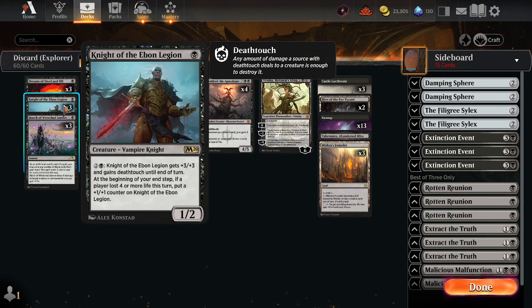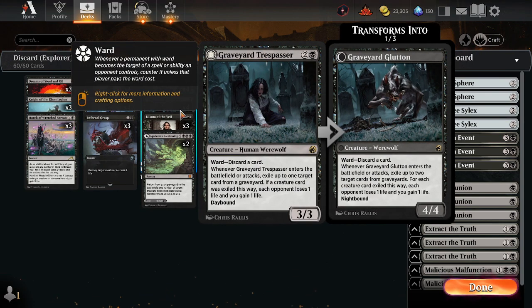For our creatures that are our win conditions, we have Knight of the Ebon Legion, a fantastic one-drop that can come down and be a threat. It can also get plus three, plus three and deathtouch, so it can be versatile. It can also grow bigger if four damage is dealt to a single player during your turn — that can be you or your opponent. We also have the Graveyard Trespasser, a pretty solid threat that can get bigger and is difficult to get rid of because it has ward of discarding a card.